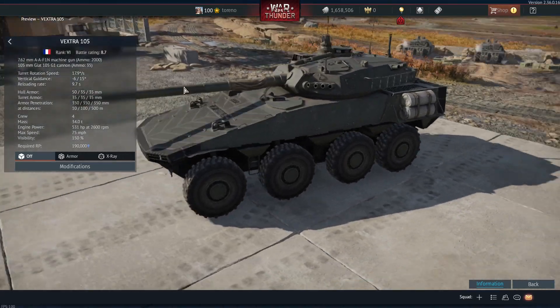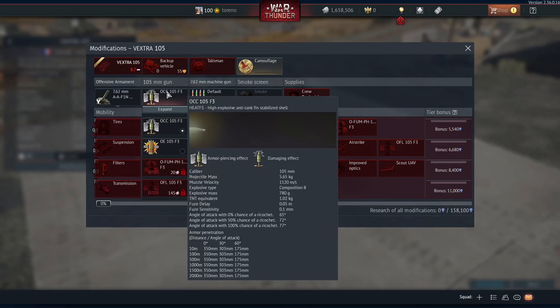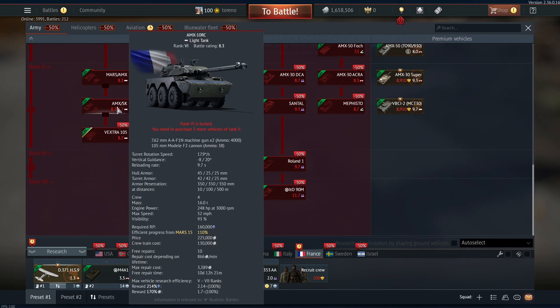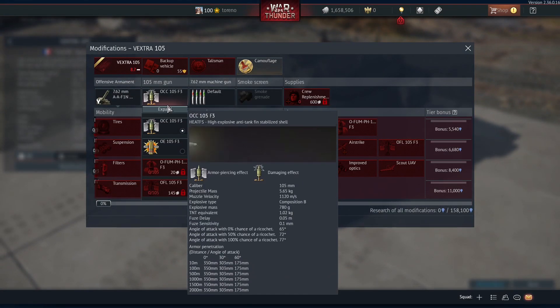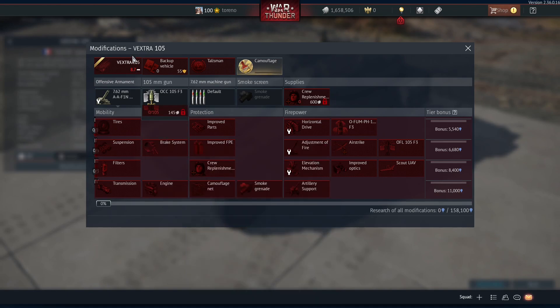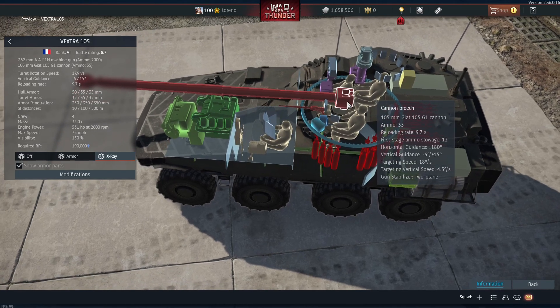This has got a 105mm gun like the AMX-10RC, and it seems to have broadly the same stats — the same reload rate and it seems to fire the same shells. This is despite it being a different gun; this is a G105G1, while the AMX-10RC carries a Model F2 cannon, unless it's just the same gun under a different designation. You've got your standard HEATFS shell with 350mm penetration, HE with 25mm, a smoke shell, and your APFSDS round with 318mm at 500m. It's got a reload rate of 9.7 seconds, a two-plane gun stabiliser, targeting speed of 18 degrees horizontal and 4.5 degrees vertical, and you can carry 35 rounds.